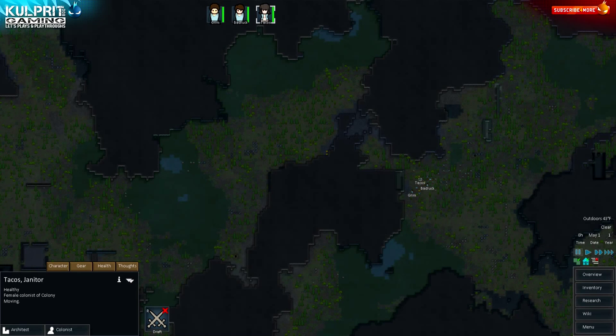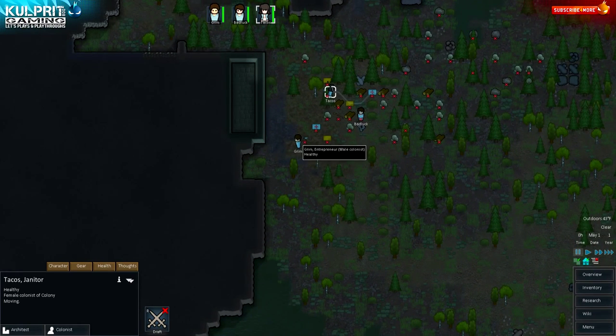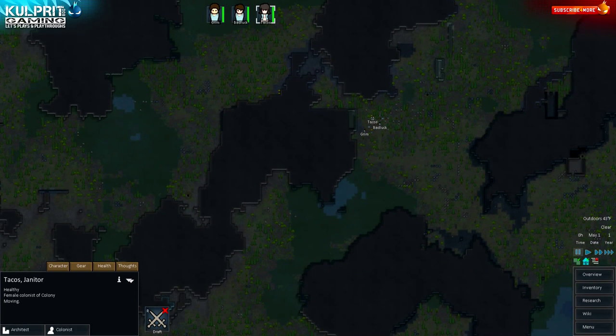Prison Architect is a game my mind loves to chew on for efficiency. This game looks like a marriage between Prison Architect graphically — zoom in and you'll see it looks very similar. It builds very much like Timber and Stone and obviously takes a lot from Dwarf Fortress. If you're a fan of those games you're gonna love this. I probably have about 10 or 15 hours into it now just learning the ropes.